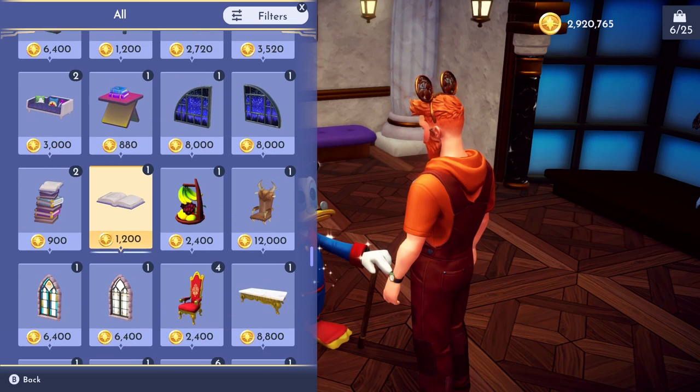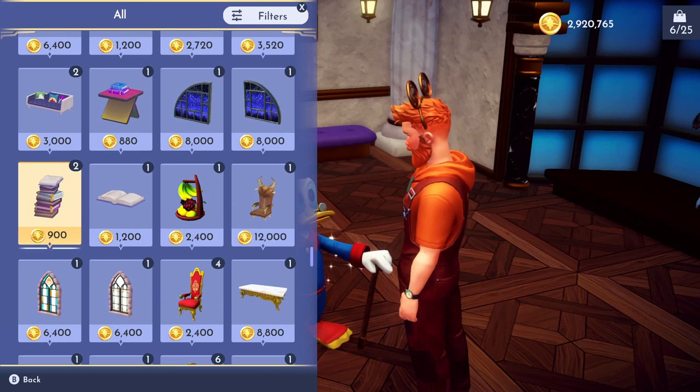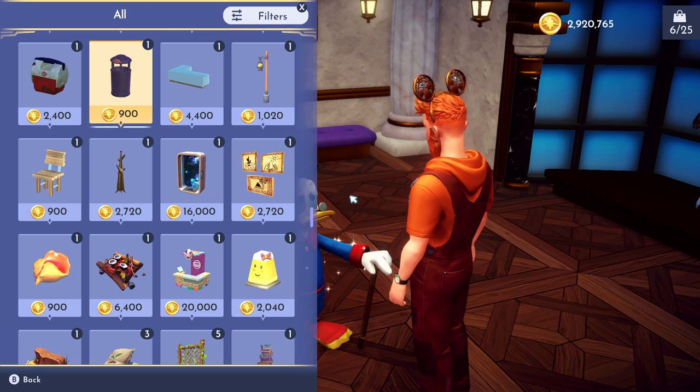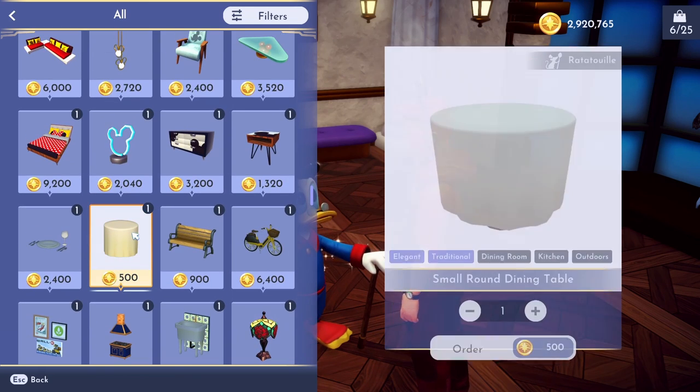If you'd like to buy the books from Merlin, guess what? The books are right here. You can buy more of the books. If you'd like to buy Remy's Table, let's try to find Remy's Table. Here it is. This is Remy's Table. So you can buy more of these and decorate your outsides.